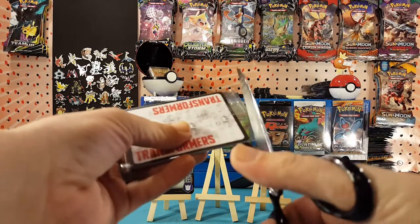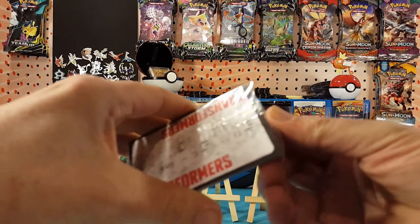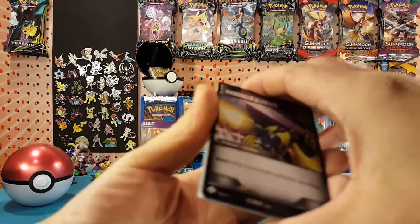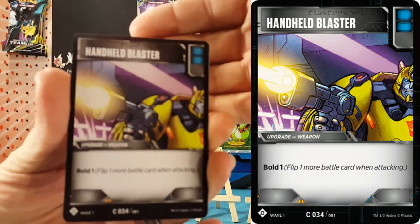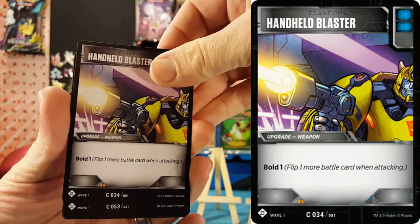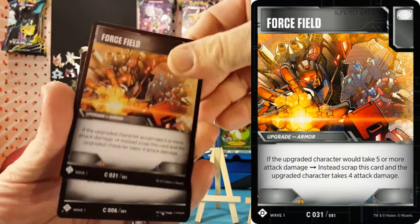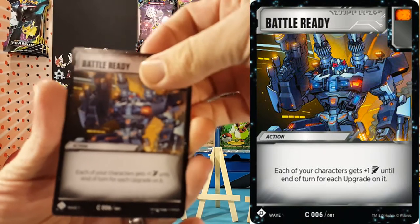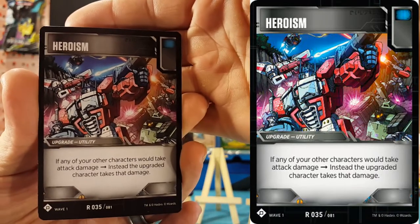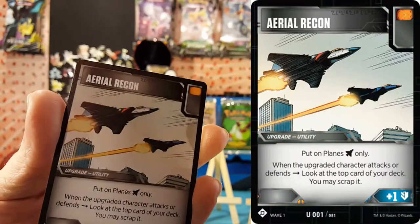We'll look at the battle cards as well real quick. I've noticed it's a lot easier with these packs to use scissors than to try and fumble with pulling it open. We have: handheld blaster, piercing blaster, force field, battle ready, heroism, armoured hovercraft, and aerial recon.